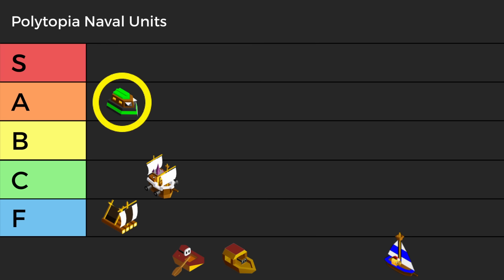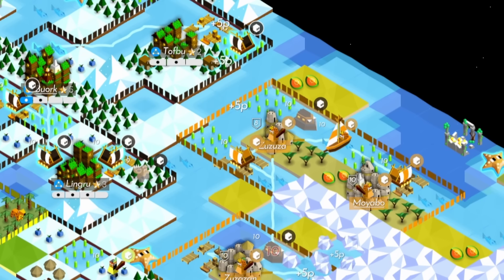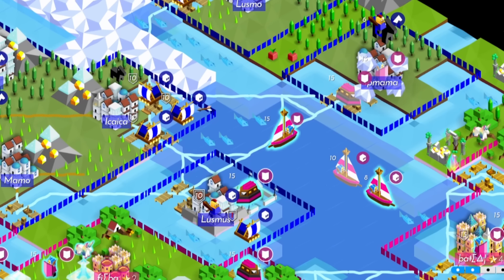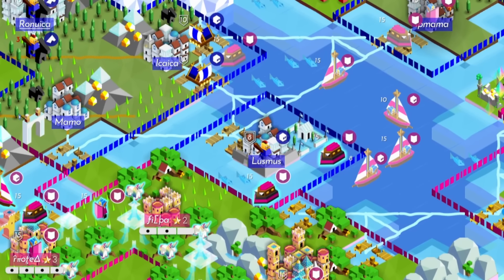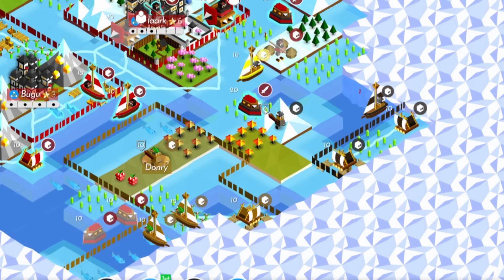A tier starts off with the Rammer. The Rammer is a wonderful melee unit on the water with high attack and high defense that will tear through enemy naval units. They suffer a bit from not having the high range typical of aquatic units, but more than make up for it with their high stats. Overall, a solid unit that gets the job done.